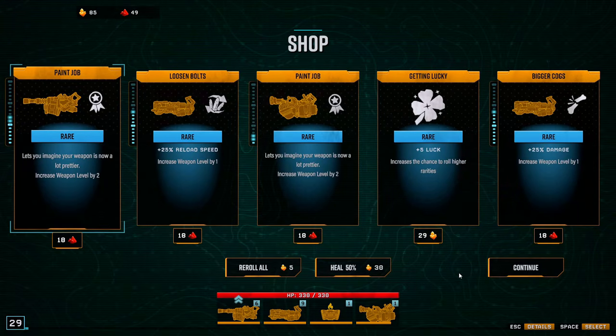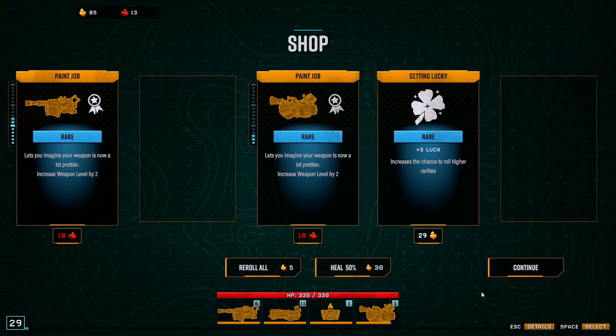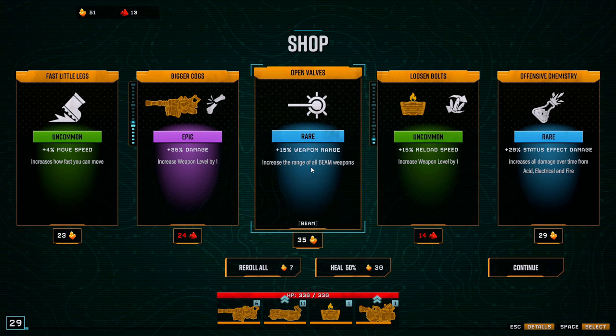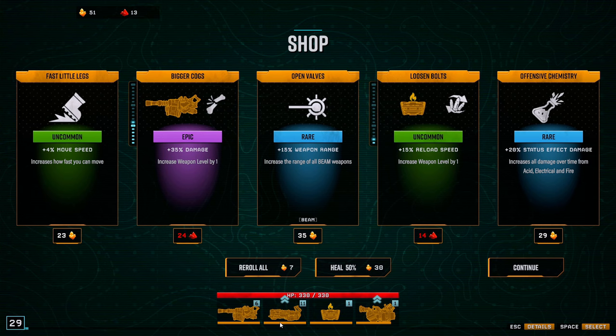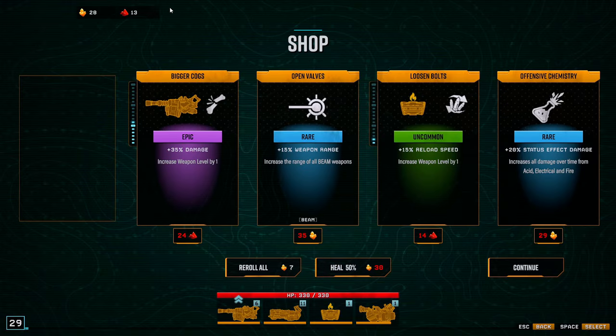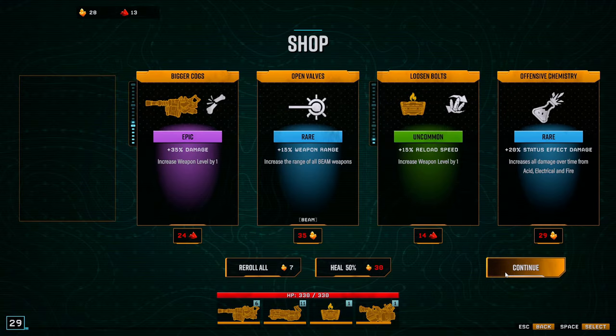More pickup radius — so now we pick up everything. More luck and reroll. More weapon range — wait, what does weapon range mean on the plasma balls? I'm not sure if that does anything. Also there's speed — I want speed for sure. Gotta make up a little bit for the speed I'm losing from the Nitra damage boost artifact. Nitra — alright.